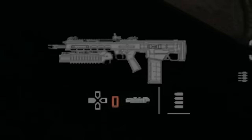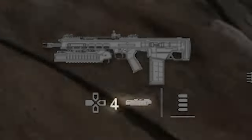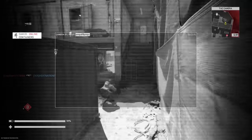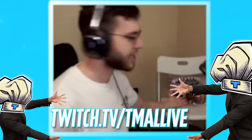I'm getting fucked up by drill charges. For my field upgrades, I use the muni box to get more ammo. How the fuck do you get so many drill charges? I got a munitions box and it gives me four drill charges. I also use the camera field upgrade — that camera is so fucking elite.